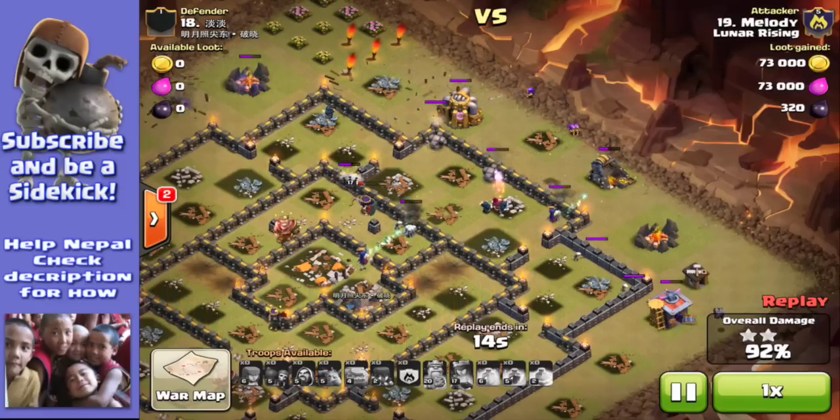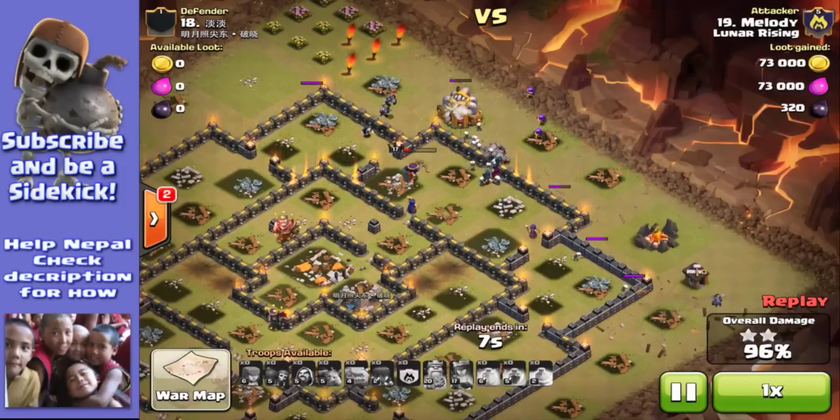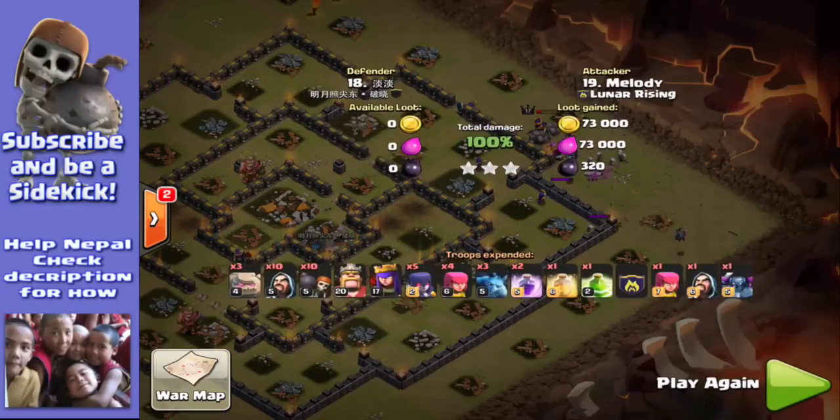Well done Melody - a very well deserved three-star attack. It's really nice because people at the bottom of your clan war list, you don't expect much from them, least of all a three star. I know on Junior - well Sidekick now - Sidekick very rarely does much more than a two star even on a lower level basis. So yeah, well done Melody. Right, let's check out this insane loot.